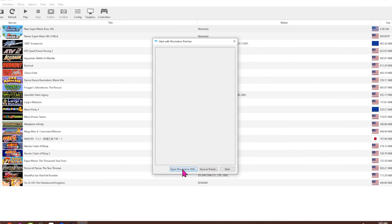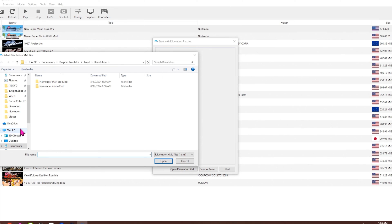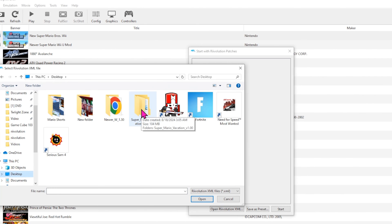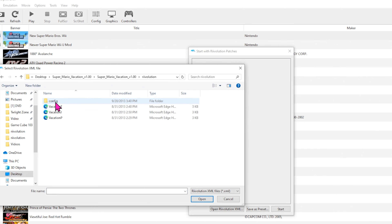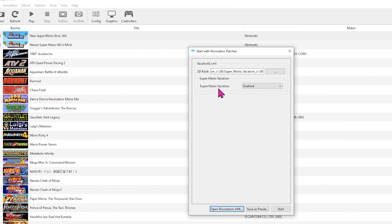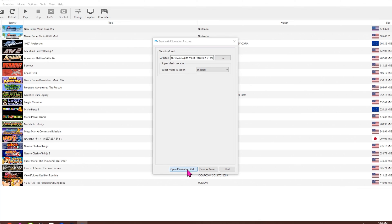Open up the revolution XML, and scroll back to the desktop to find the folder you just downloaded. Go all the way into the revolution folder and click 'E' for English — I think the other options are Japanese and something else. Click on that and it's going to pop open.